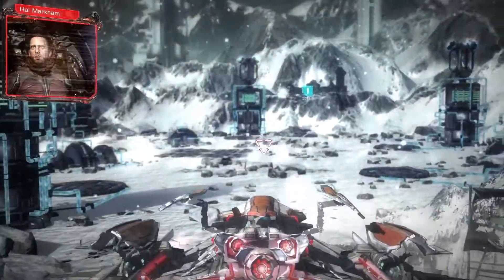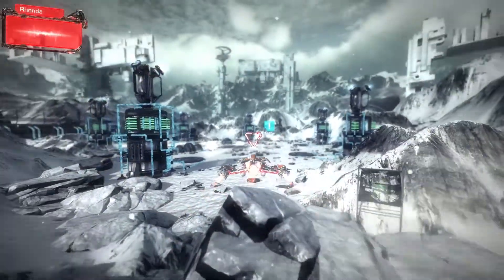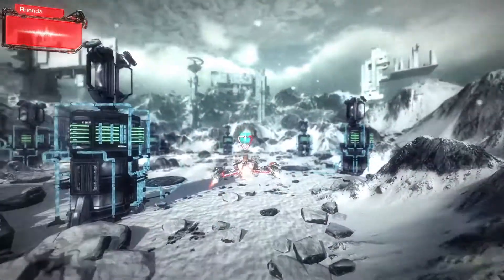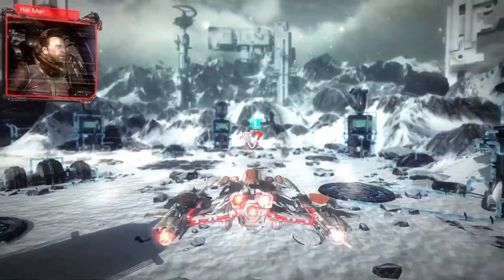If you look in the top left corner, you can see our comm link for the game. Our comm link is where we display information such as different characters, different story objectives, or even just pieces of the environment that we want to show the player.